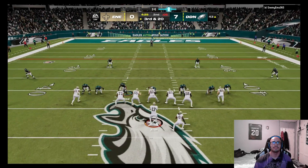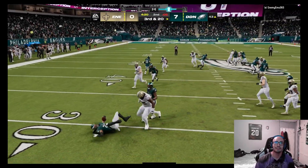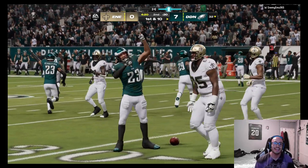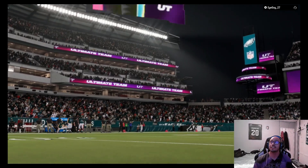We got the tight end right there so we have to make sure we cover everything. Neil is right there for the interception — we're gonna take it. Beautiful pick! We send the heat and he gets scared. Our opponent rage quits after that mistake. GG right there.